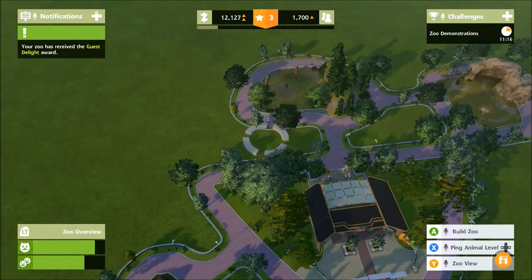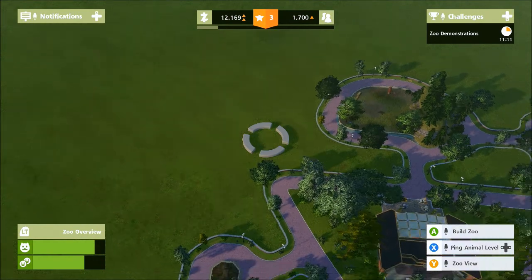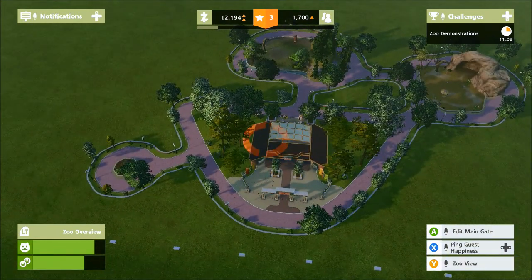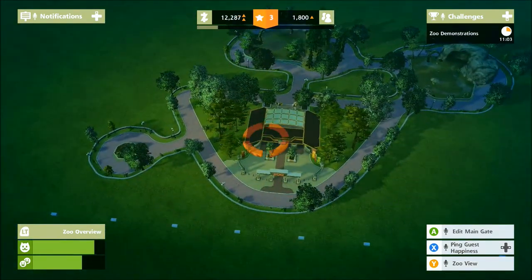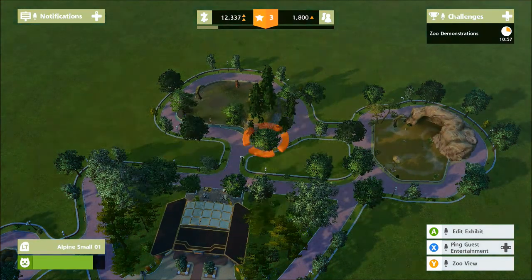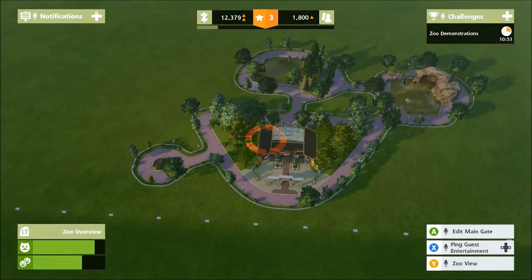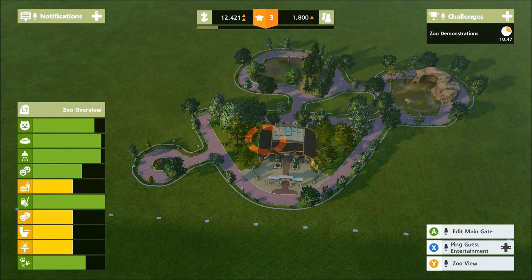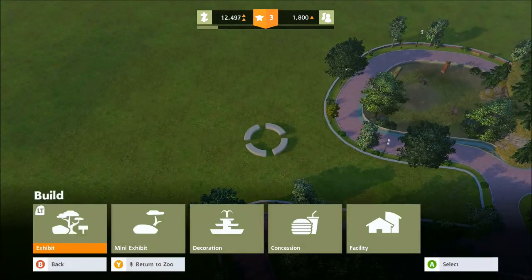Visitor numbers are going up — we're doing not too badly here. This is basically the core loop of what you do. We can look at guest happiness, and though there aren't many guests yet, in the bottom left of the screen animal happiness is in the green. You can get a more detailed breakdown by holding the left trigger, but for now let's just build more stuff.